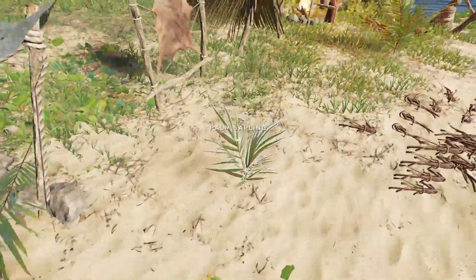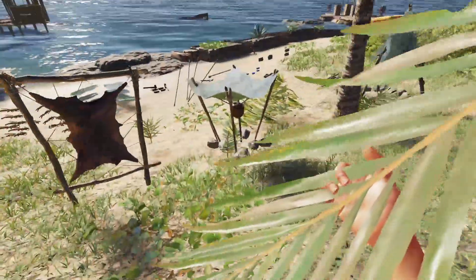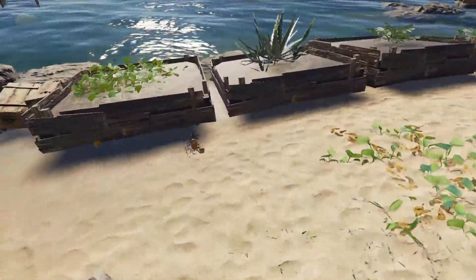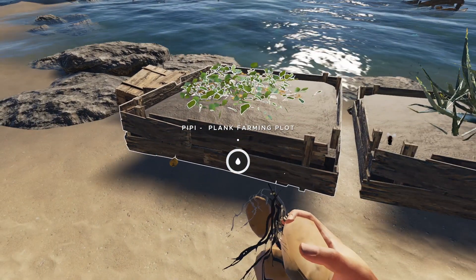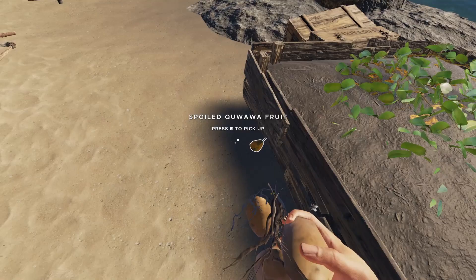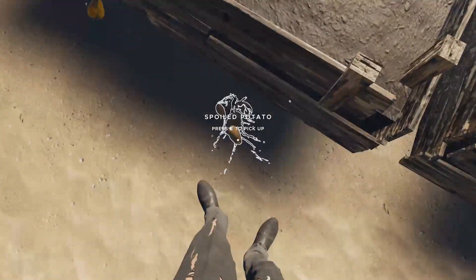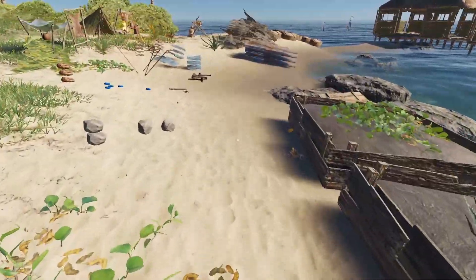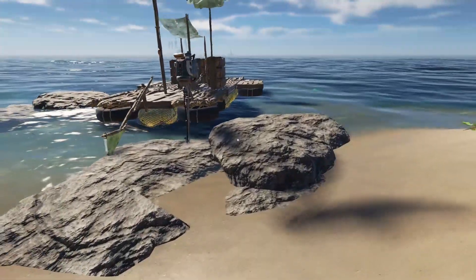I'm going to grab a couple more fronds, just throw them in there so we have some water to come back to. We've got some spoiled potatoes and some spoiled kawawa - whatever that is. I'm not sure if I want to make another potato farming plot or just put that in for fuel right now. I definitely want to do one for the kawawa - I want to do one for everything.